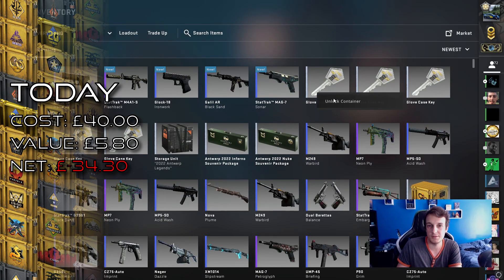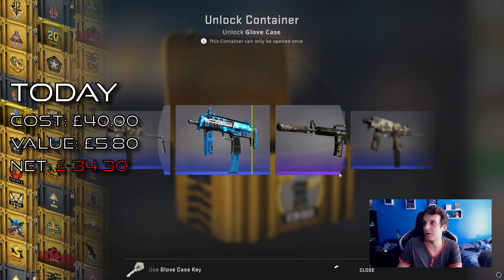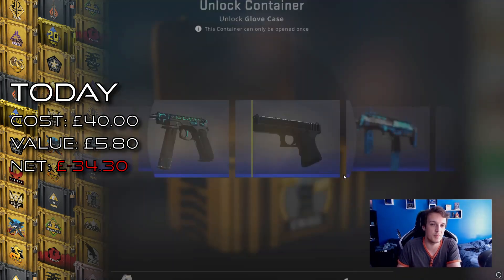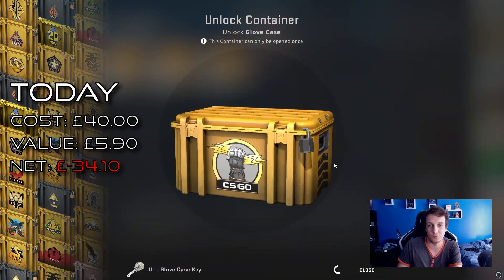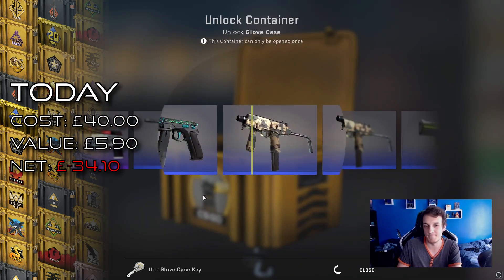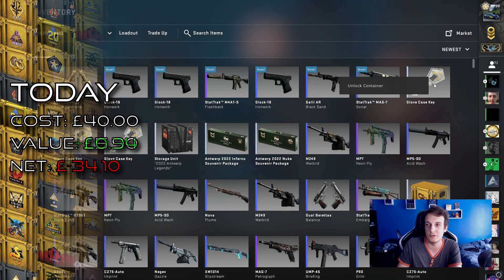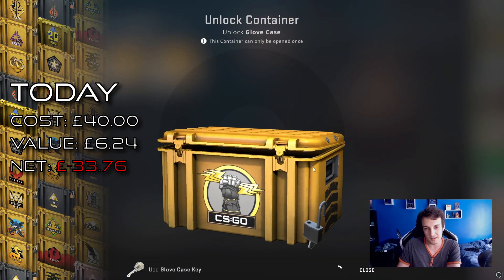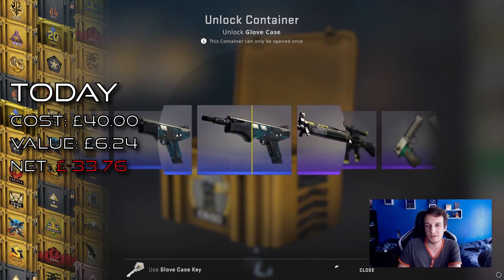Now the other five cases — we're looking at more blues. Even an M4A4 Buzzkill StatTrak factory new is about 50 pounds, which just barely puts us in profit over the course of this week's opening, because we're looking to be spending about 40 pounds. There isn't anything else that gives us more profit than a StatTrak factory new Buzzkill, aside from the gloves. But if we hit those gloves, then we'd probably double our overall profit, if they are clean.